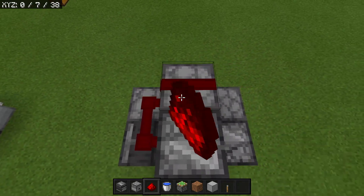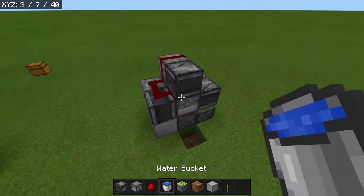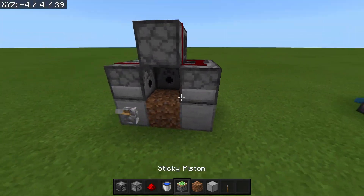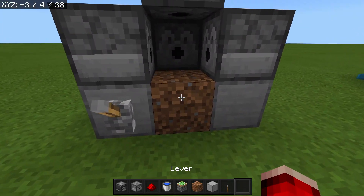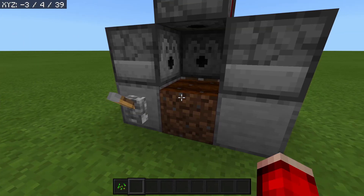Grab your redstone dust and run it along the top in an L formation just like so. Then grab your water bucket and water-log this sticky piston right here — that is the entire farm done. All we need to do now is hoe this land and then wait for it to get hydrated.